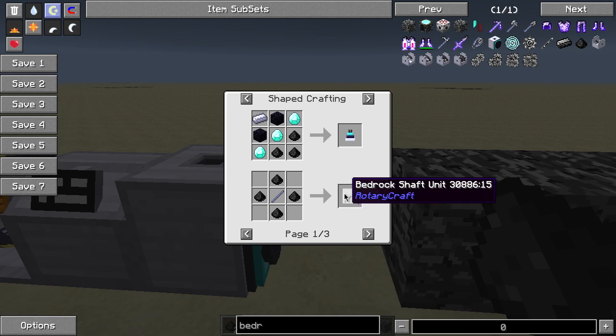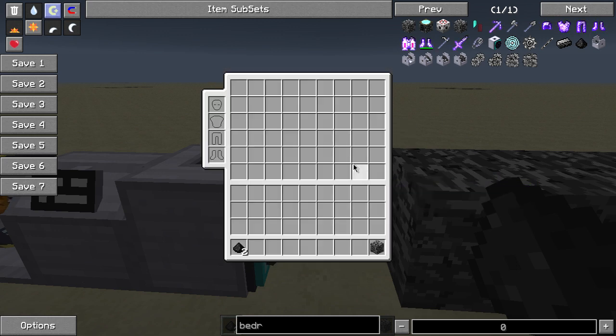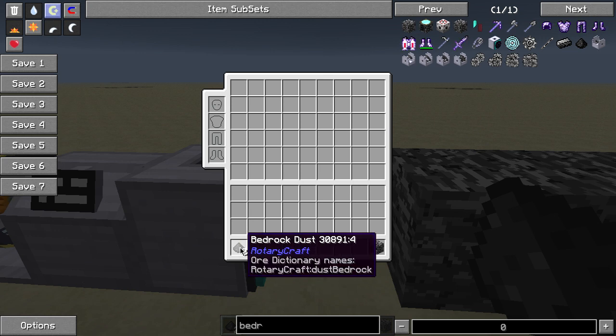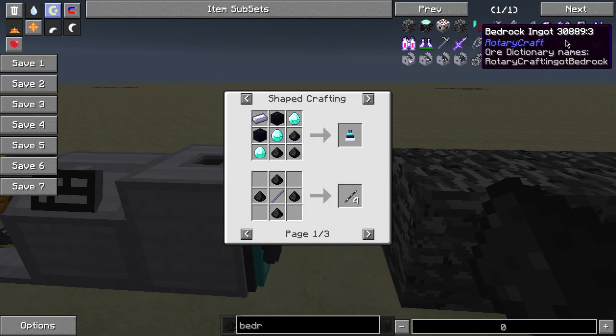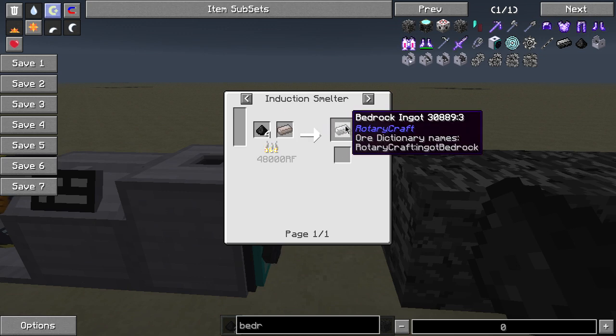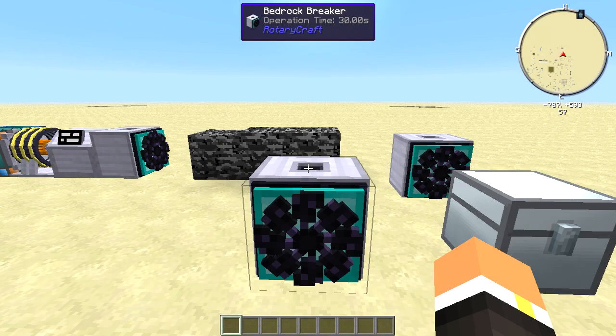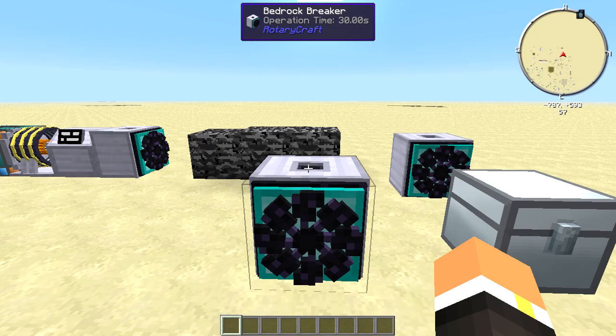If we take a look at the recipes, bedrock dust can be used in all kinds of things — like bedrock shafts and different types of coils. You can actually even make a piece of bedrock, or you can make it into a bedrock ingot, which is what you use to make bedrock tools as well as armor.